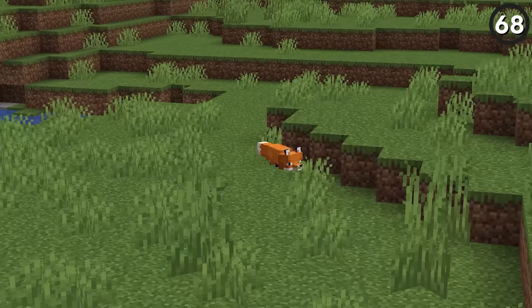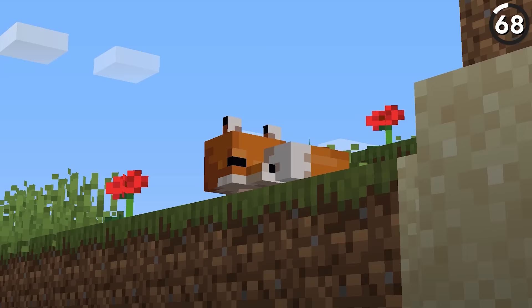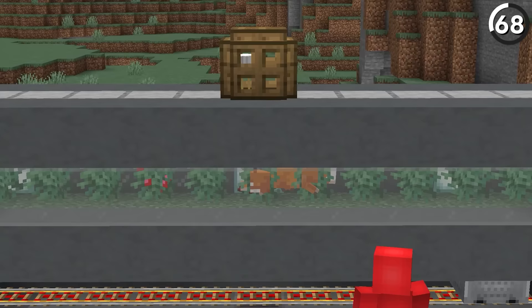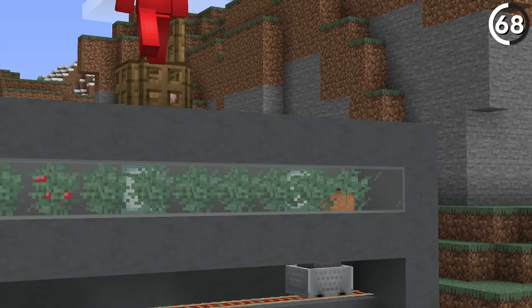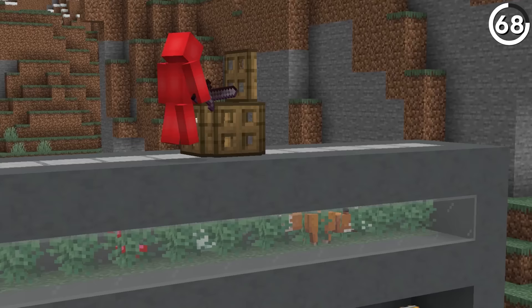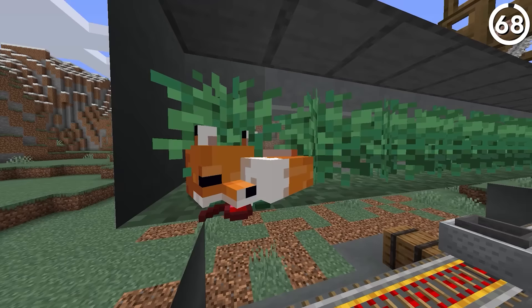Foxes are a pretty versatile mob, and while they're great for harvesting in different farms, the only pesky thing is that they like to sleep. While that would make most fox-powered farms pretty much unusable, we can actually solve that by keeping another mob nearby. If we have something like a chicken next to this fox, it'll just keep doing whatever we want and never sleep as long as it's near. But if after all the work is done you finally want to let your hard worker get some rest, just kill the chicken up top and it'll go immediately to sleep.